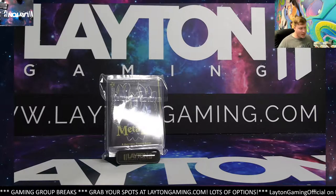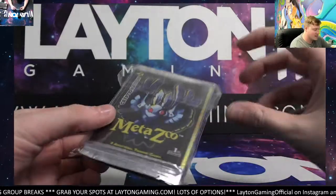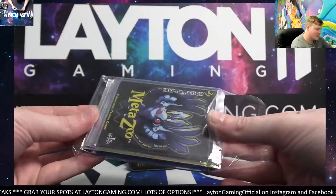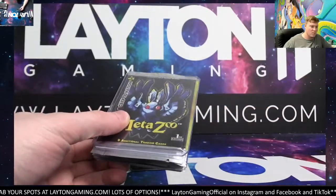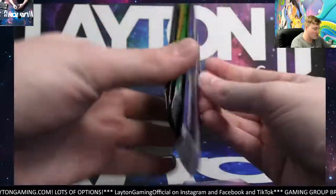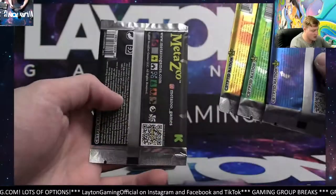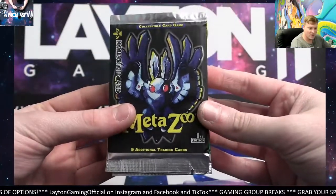How's it going everyone? Caleb here with Layton Gaming. Next up tonight guys, we're going to be working on an art set of the MetaZoo Cryptid Nation First Edition Kickstarter Packs. In this beautiful package you can see I have four packs — all Kickstarter Packs. There's a Babe, a Hodag, Piazza Bird, and the Mothman. All of these are in the break guys.